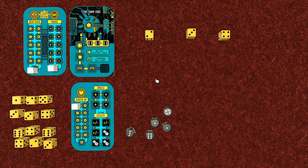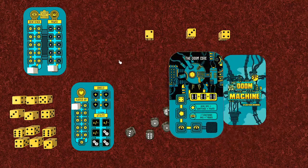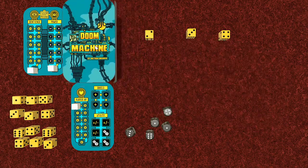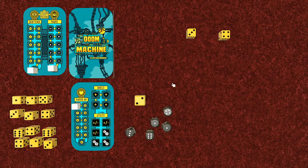In Doom Machine, the theme is that we're trying to kill this futuristic machine. It consists of lots of parts, and eventually once we defeat those parts we come to the Doom Core, which will be at the bottom of the deck. The Doom Core goes at the bottom, then on top we have cards representing the doom machine itself, and once we get through those we can hopefully attack and destroy it.